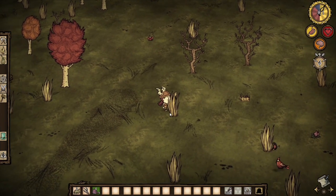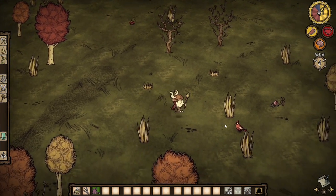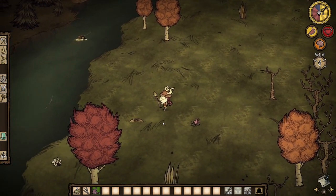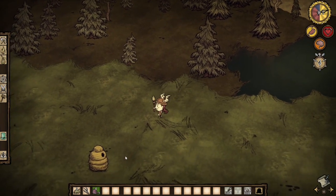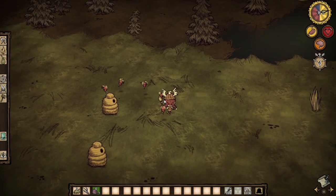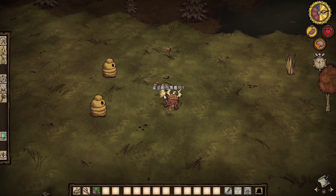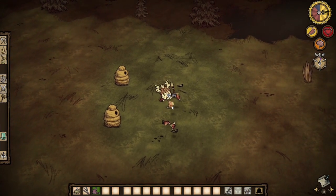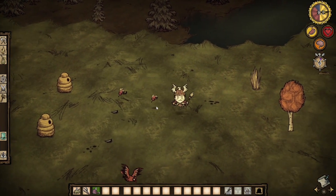We have four different players arguing that they are playing this game in four different ways. Player 1 defines himself as a killer and an explorer. He chose the character Wigfrid, who has strong fighting power and high health, but has extremely strict requirements on survival conditions. He says what initially attracted him to this role was her extremely high health, which made him think she could have strong survivability.